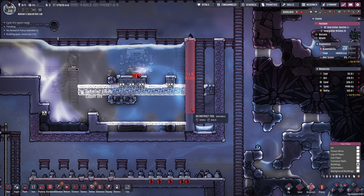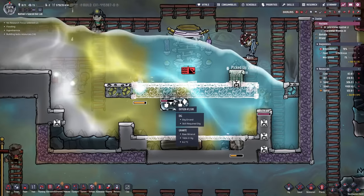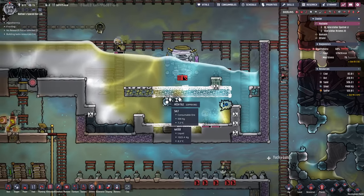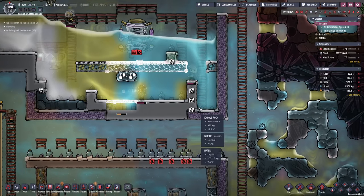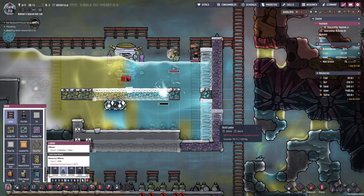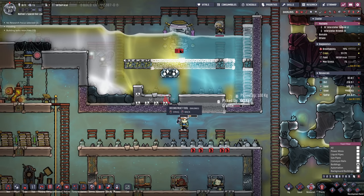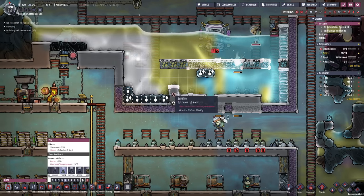I believe we can go ahead and take this apart - shouldn't be a problem. Ari, please just go catch some breath. You have to observe them closely if you don't want them to die off immediately. We might actually want to move the ladder one over - this would make a little bit more sense. Now I can take things apart and dig up a few things and nothing really bad should happen.